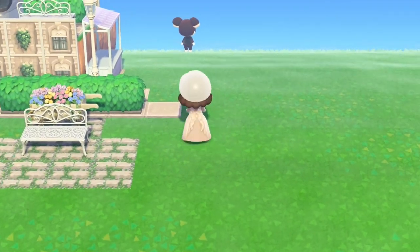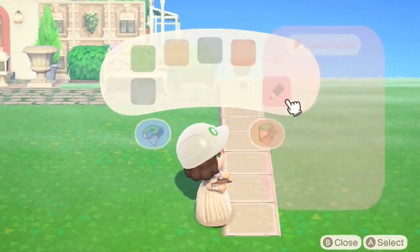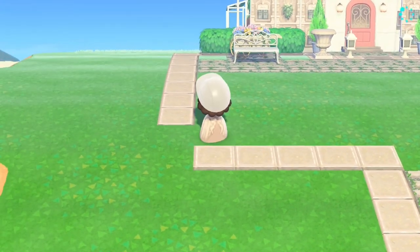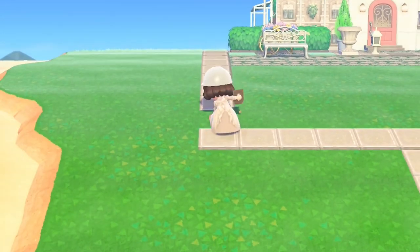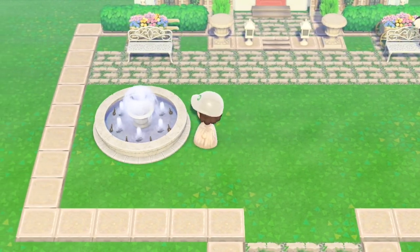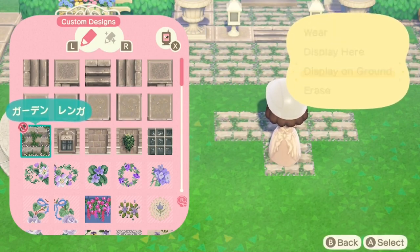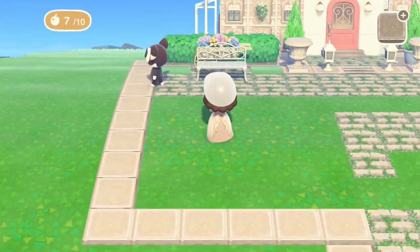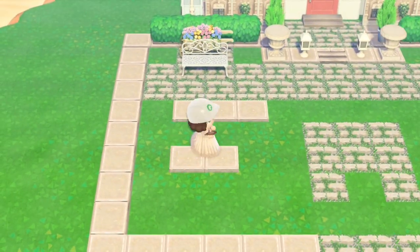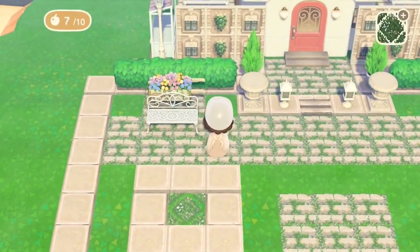I went through a big phase of being out of love with this island, putting it off and off. But I've spent the last couple of days playing on Azalea and I'm really getting back into it. I moved in Felicity, who has the perfect house for this island. I've still got one plot to go — let me know in the comments if you want to see a villager hunt. I've got a long list including Diana, Bitty, Mary, and a whole host of villagers I've never really had before.